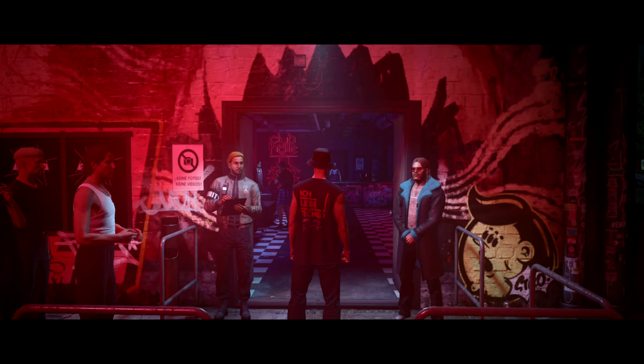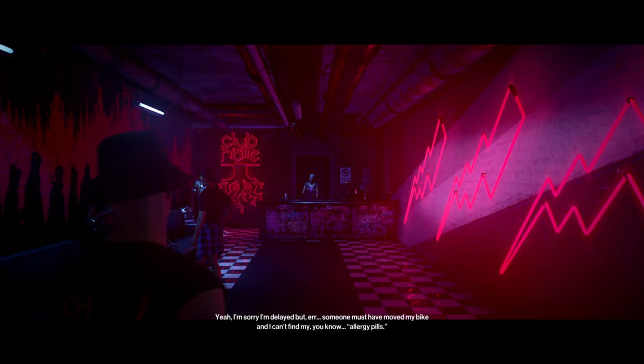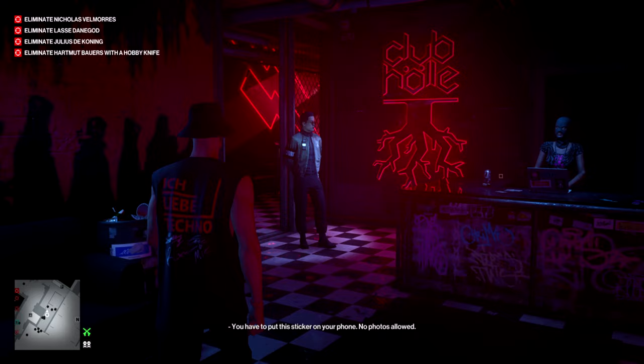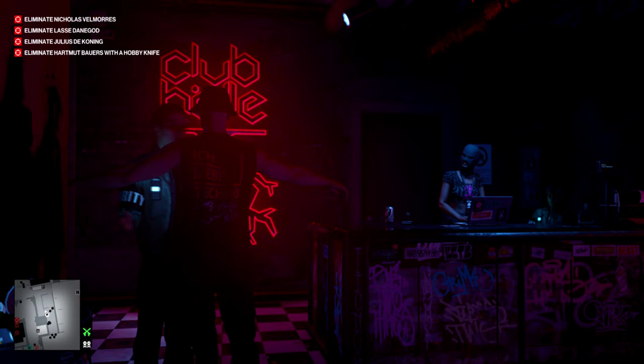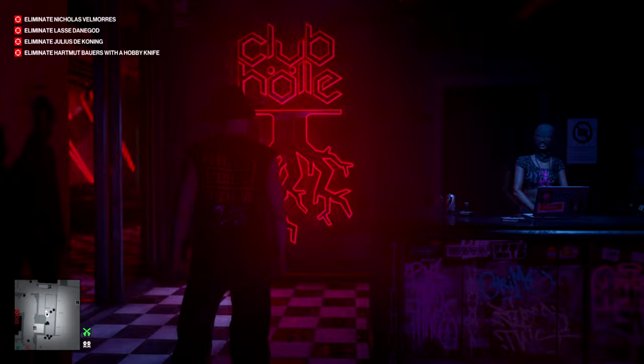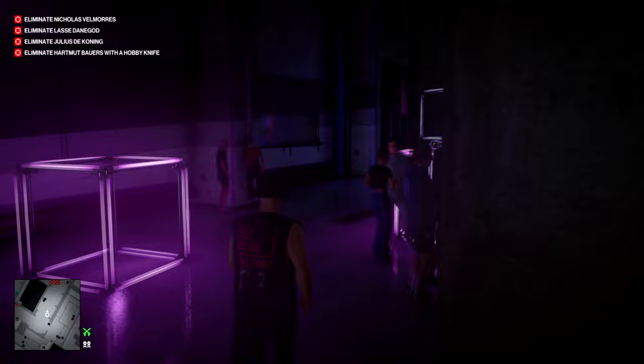On to the third and final level of the escalation. As we enter the club, let me run you through what you should bring with you or have supplied for this third mission. You do not need the Krugermeyer or any silenced pistol as we used in the second round. You should instead bring one emetic syringe with you and have another emetic syringe supplied into the room behind the bar, which you'll see me pick up in due course. There's quite a lot of waiting around at the start of this one.